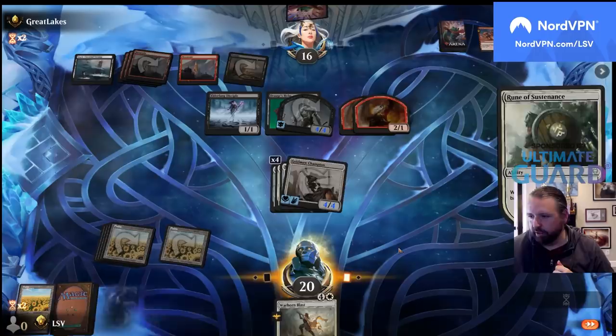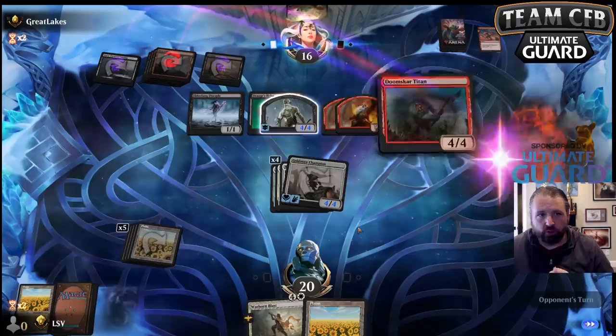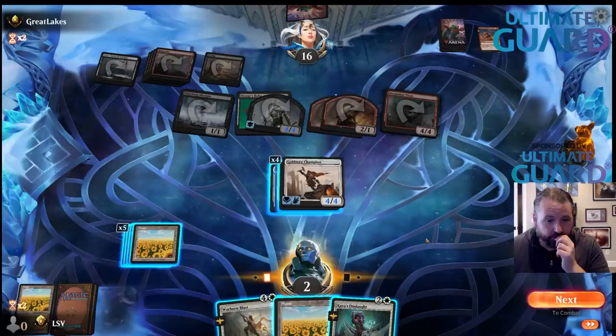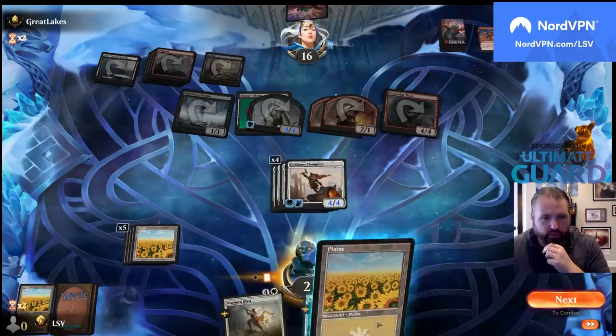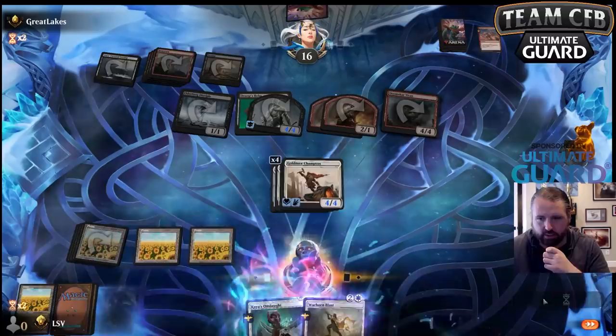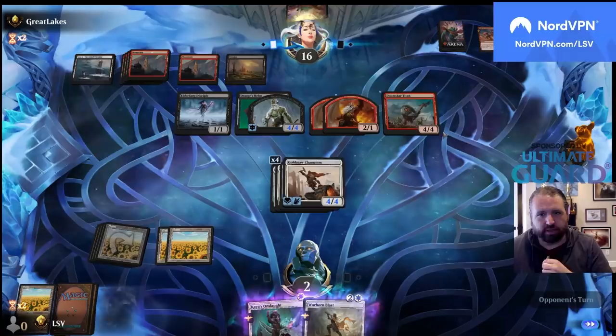I've drawn half the land in my deck. Doomscar Titan — so I'm taking a lot of damage here. I'm so close to killing them. If I Kaya's Onslaught... I guess I can suspend this and then pass. So if I block the Titan and give it plus-one plus-one and lifelink, I go to seven — I'm just dead.